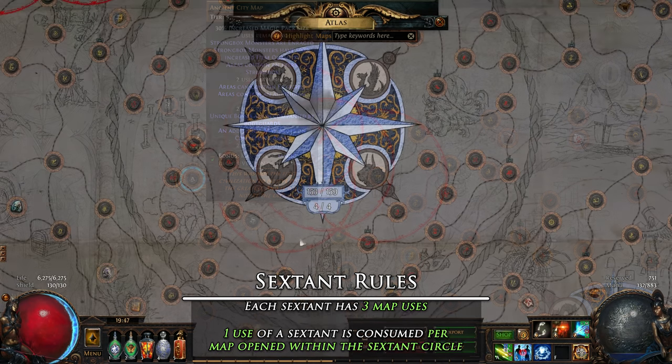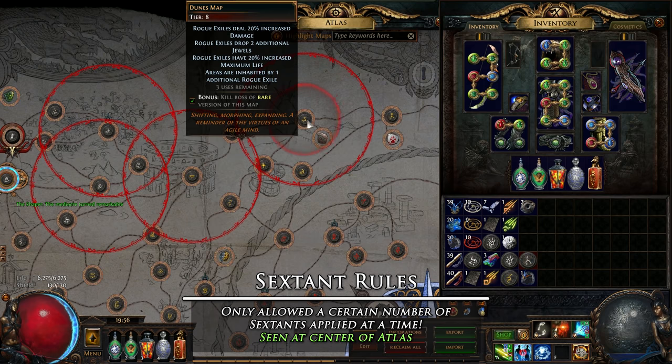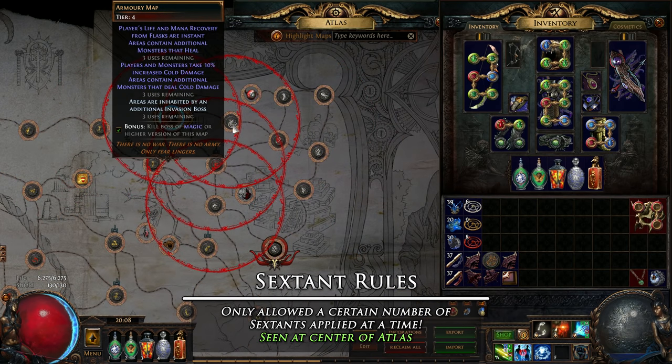You are also only allowed to use a certain number of sextants on your atlas at one time, based on the completion of certain objectives. The number of sextants allowed on your atlas can be seen in the counter just below the atlas completion bonus in the center of your atlas. It will show your oldest sextant that will be removed if a sextant is applied past your limit into a map base without a sextant. Maps that currently have sextants can just be rerolled without the oldest being removed if you are at the limit.